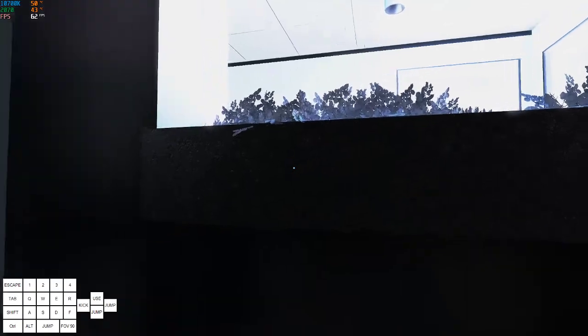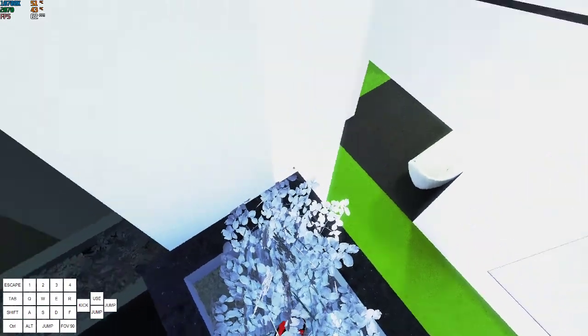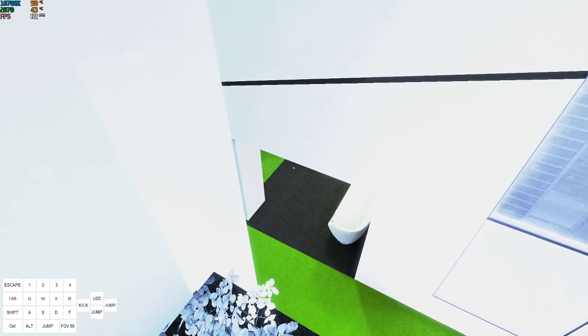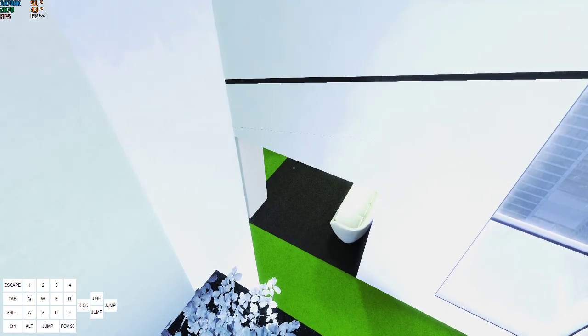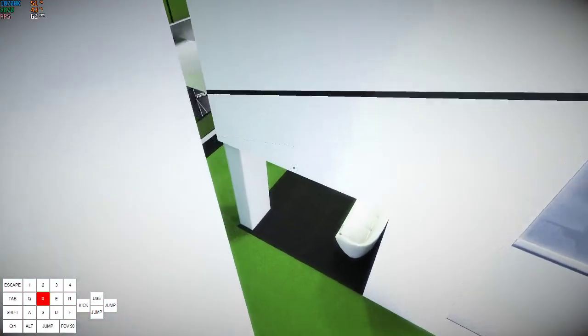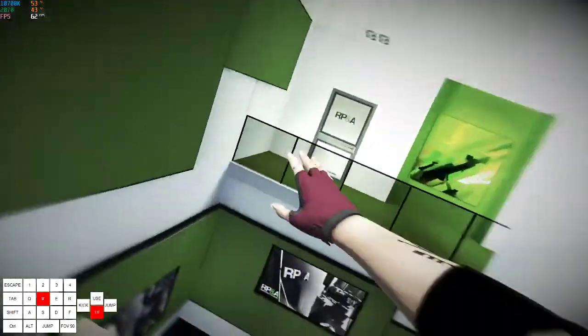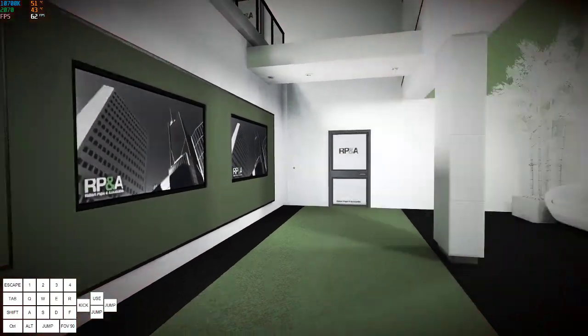Instead of doing the kick glitch out of bounds here, you want to do a very light wall boost, and that will get you far enough to run on this wall, and then you can just kick off of it. You want to get a wide kick so you land in this corner, get a straight one, and you're gonna land here. It's kind of awkward to do the next part.